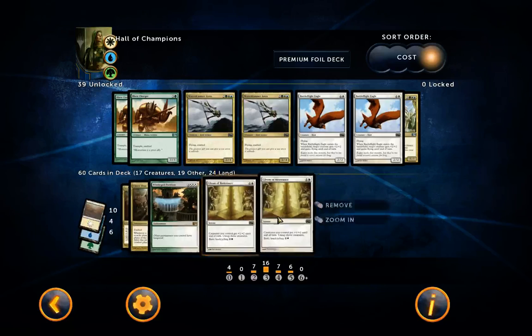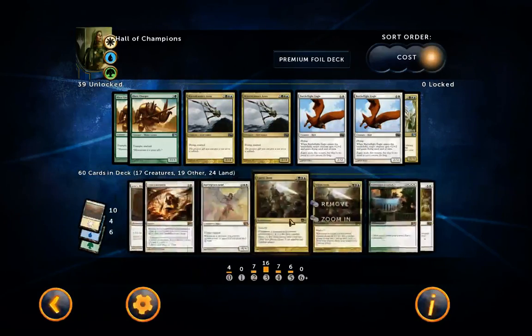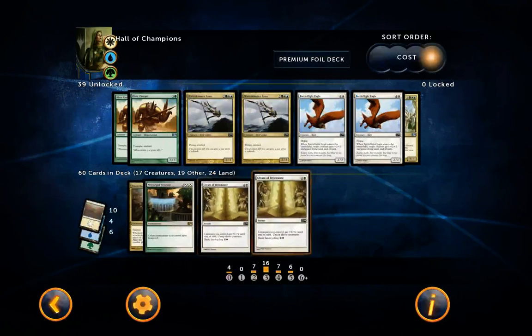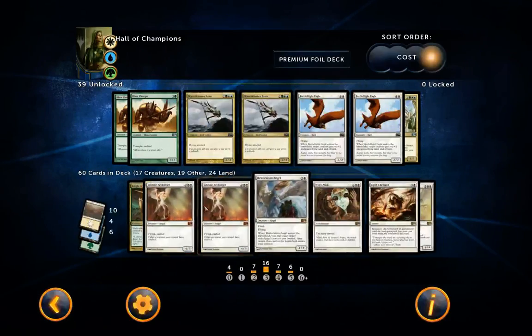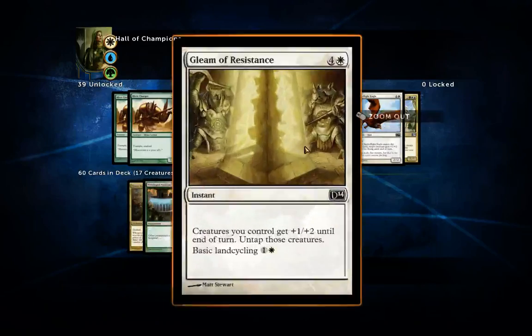These last two cards are mainly included for their land cycling ability — Gleam of Resistance. I've got a lot of fairly expensive stuff in this deck, so if you see these in your starting hand with two lands, you know you can cycle for a third land of any type. But it can also be useful as an instant: it untaps all your creatures and gives them a buff. If you're against Molimo or Dimir and they've used Sleep or Tangle on you, just use Gleam of Resistance to untap everything. My build is a little land-heavy with not much low-mana stuff, so I find these really helpful.